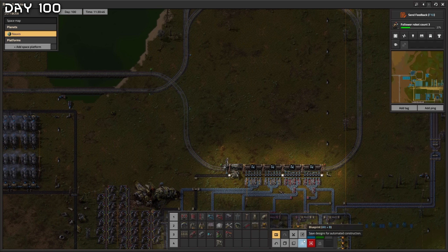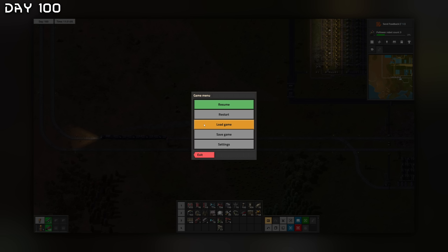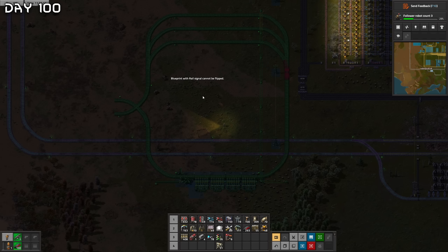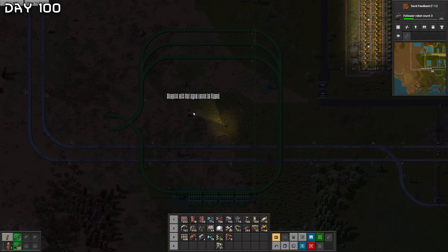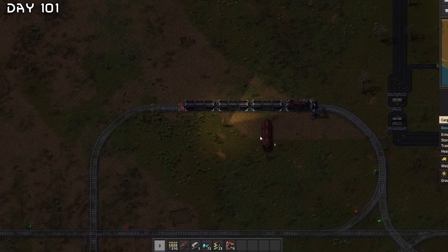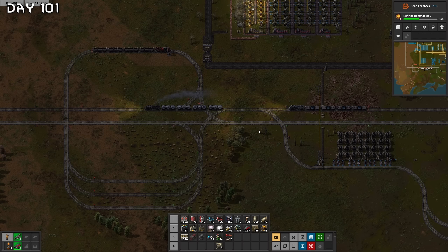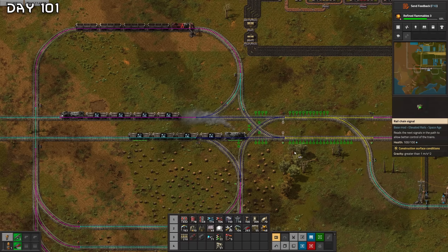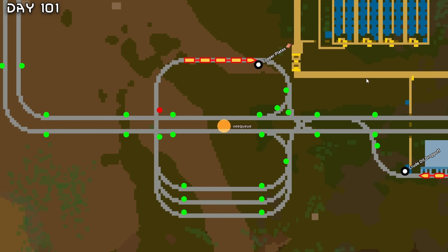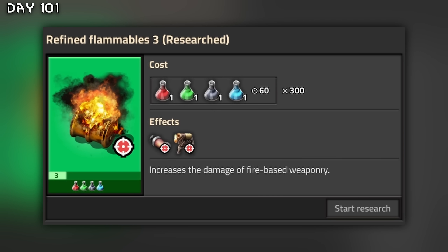Thank goodness I can use blueprints. How do I flip things horizontally? Flip vertically — blueprint with rail signals — okay, that will not work. I'll just do it manually. We're almost done and of course something is broken. Let's fix it all up. Yeah, more problems as always. I think we fixed it. Fixing trains is the best way to go. Done with so much research, keep on going.